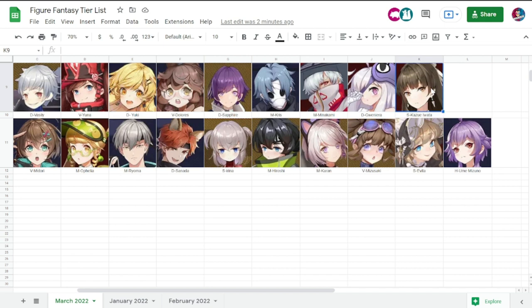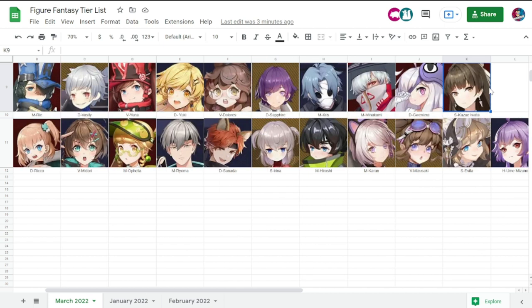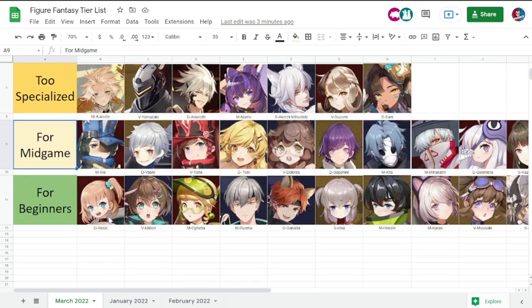From Yuki up to Kazooie Iwata, they are your purple rarity and they are supers as well, so you can use them in the mid game. I'm going to single out Yuki — if she could only be leveled up to 220, she could really compete with the best figures at the top of this tier list. Just a reminder: supers or purple rarity only have a max level of 160, so you cannot count on them once you advance beyond the mid game. That rounds out your mid game figures.